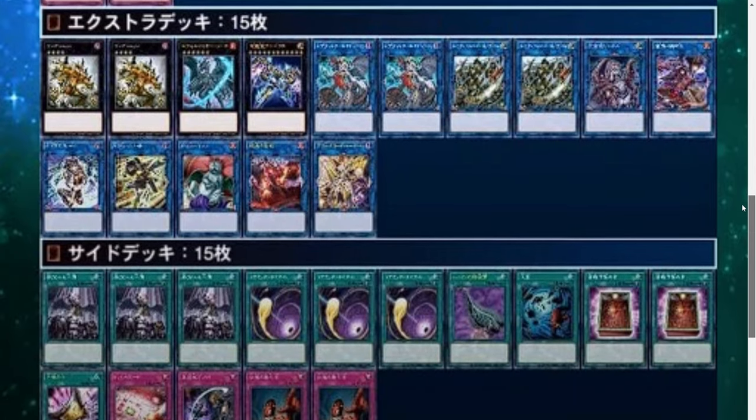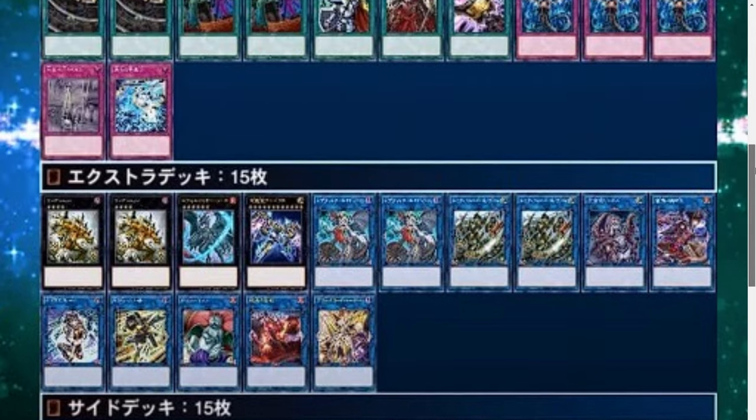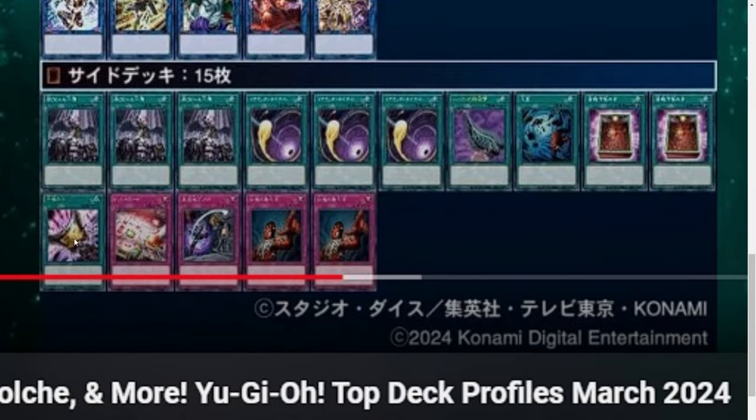Looking at their side deck, it's mostly just hate. They got Droplets in the side, Pointers, and Reboot. They have DDG, which could be interesting going first into boards, especially when you're playing Thrust — I think DDG is great against Snake Eye and a lot of decks this format, with a lot of back row hate. Stun hate, Book of Eclipse, which is interesting — basically Daruma Cannon, except this can be used going first or second. And then a second Talents in the side deck.